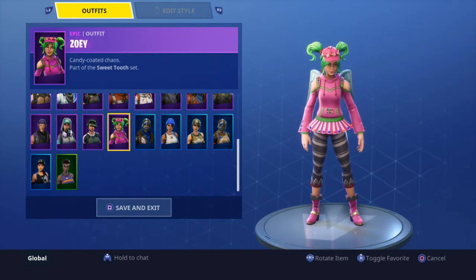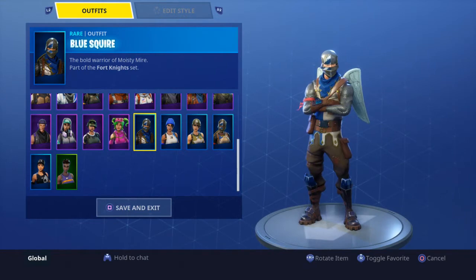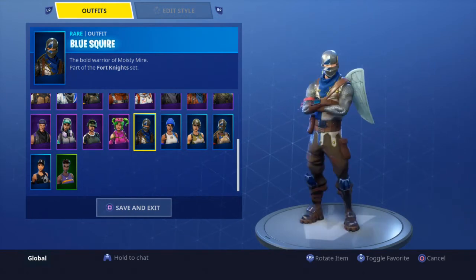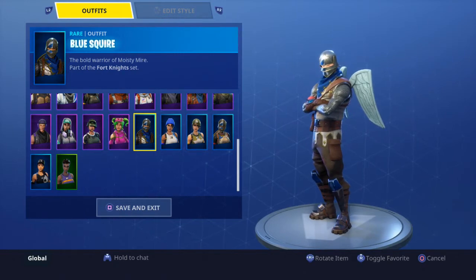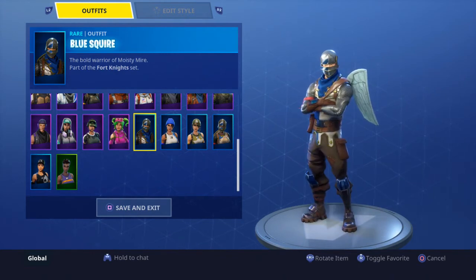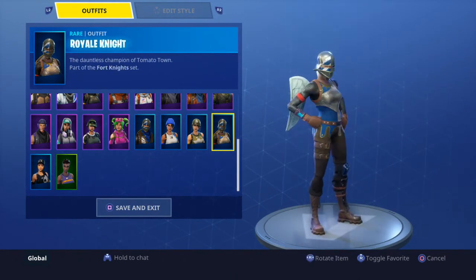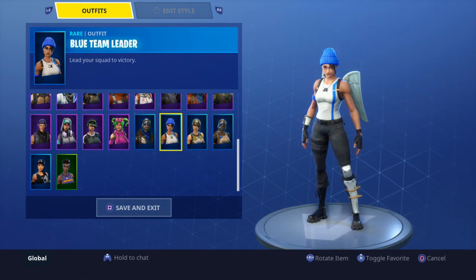Zoe — I used her once and then noticed she's way too bright in game. She's pink and green; they don't go together, so it's pretty ugly. Blue Squire — you barely ever see these; they're pretty rare in my eyes because the season two battle pass — not a lot of people bought it, though on the other hand a lot of people thought it was a steal for ten bucks. But nobody ever uses this anymore because there are so many better skins now.